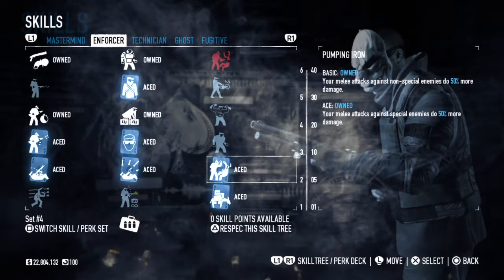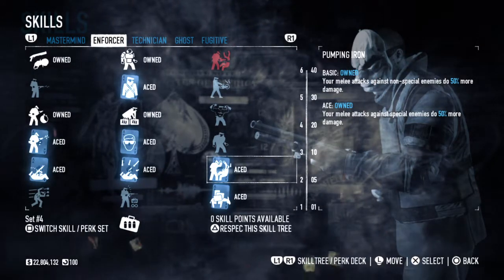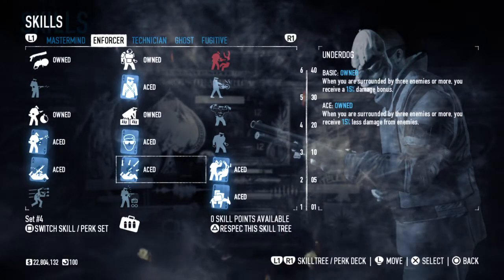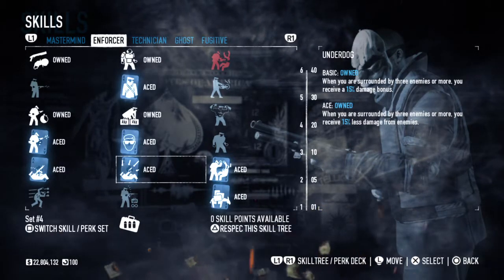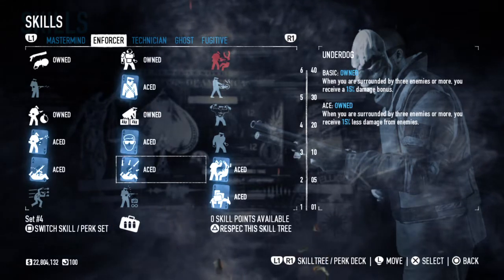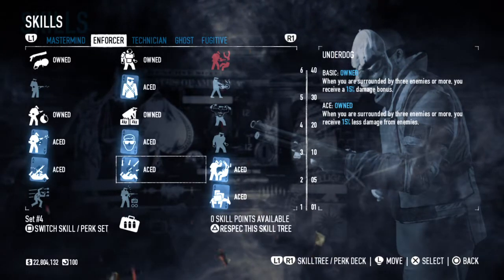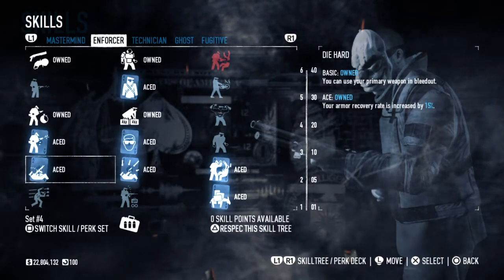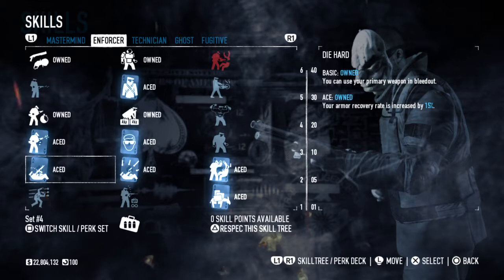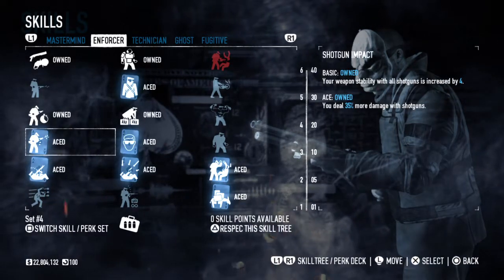Obviously since I'm heavy, you'll be meleeing people a lot, so Transporter is going to help you knock them down. Underdog is always good — you get extra damage, and if you Ace it, you get a 50% damage bonus when surrounded, plus a damage decrease to your character. That's pretty much just a complete tank. Die Hard is self-explanatory — Armor Recovery, you always need that. And Primary Weapon Whilst Bleeding Out: there's nothing better than having a Minigun or LMG when you think you're going to die and you can save your friends.